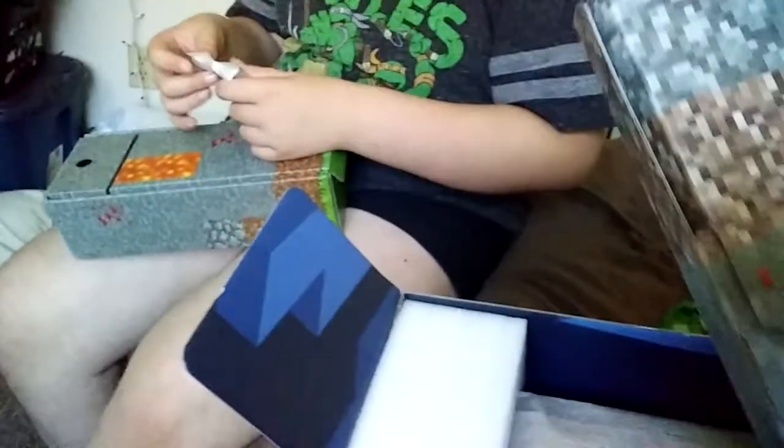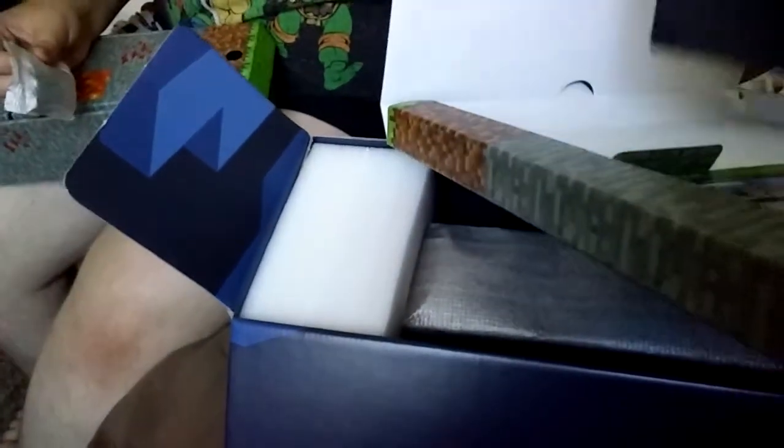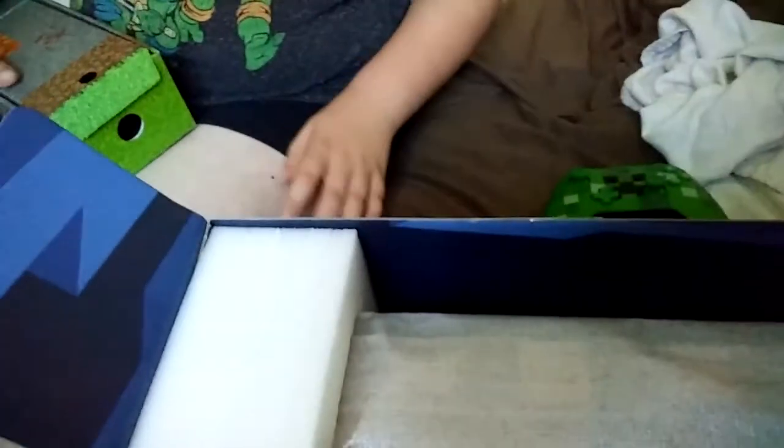Okay, we got that. And then we have - what else is in there? Anything else? We got batteries, right? Yeah. This must be a code to the Minecraft. And what else is in here? Anything else? I don't see anything else in here. What's this? It's a game. A stand. What is this? It's a part of the game thing. Instructions and everything.